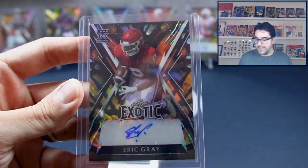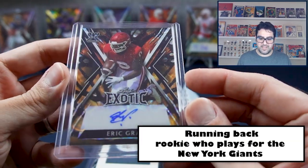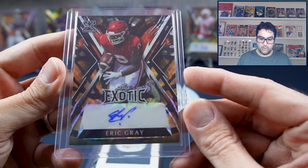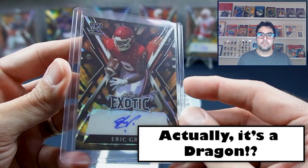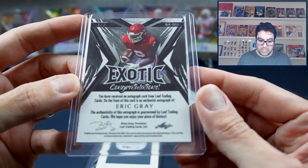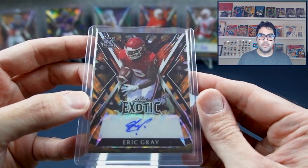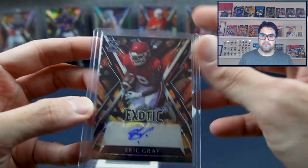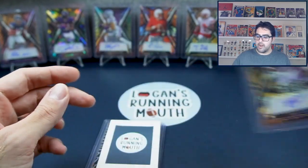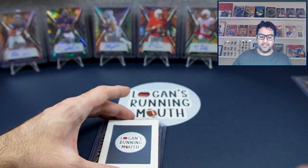Card number one: Eric Gray. That's really funny - I actually pulled an Eric Gray in the last video too. I believe this is a kaleidoscope cheetah - one-of-two, so it's much lower numbered than the last one. Might be peacock, I'm not sure. Eric Gray - I don't know who that is.